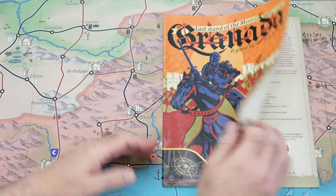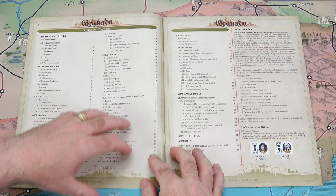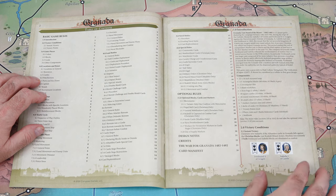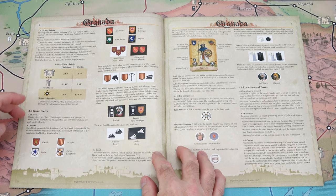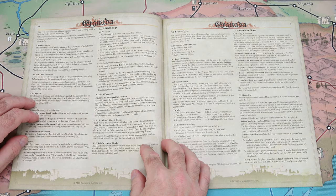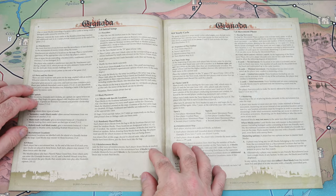Next, let's take a look at the rules. This is a 28-page full-color rulebook. The inside of the front cover has the table of contents listing all the rules and their associated page numbers. There are also optional rules, design notes, credits, a little history piece on the war for Granada, and a card manifest at the back of the book. It starts off with the introduction, a listing of components, victory conditions, victory points, and the game pieces. The initial setup is on page six, and that foldout player aid gives you an illustrated example of how the game will be set up.